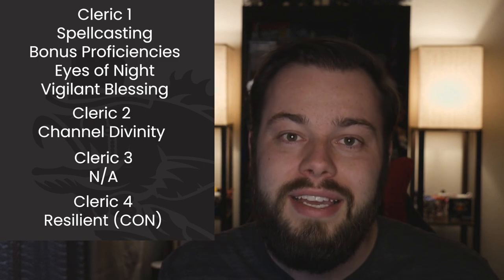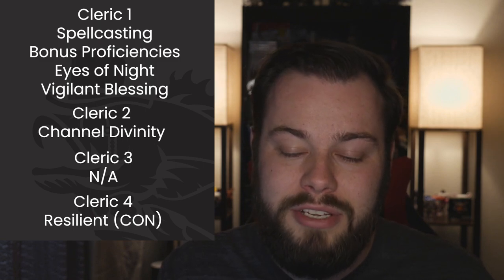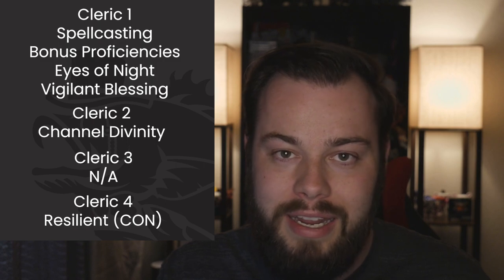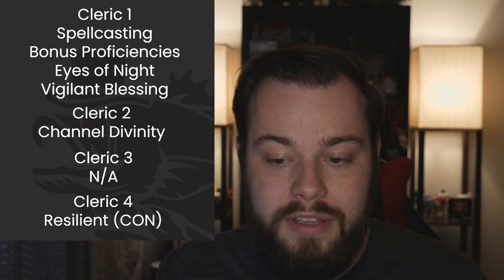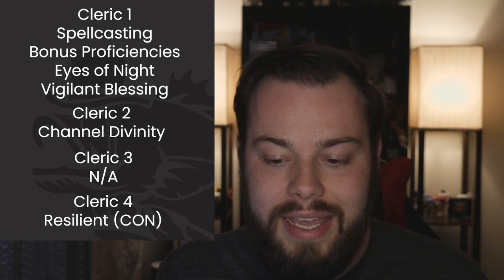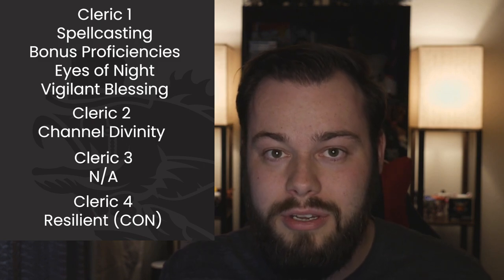At level 4 we get our first ASI or feat, and I'm going to take Resilient: Constitution. Since we're not multiclassing, I won't have another opportunity to get Constitution saving throw proficiency. We're going to be concentrating on something almost non-stop in combat, so I want to minimize losing that concentration. This also gives us a +1 to Constitution, bumping us to 19 Wisdom and 16 Constitution — a really solid bonus at this level.